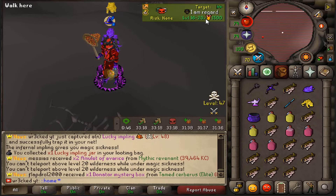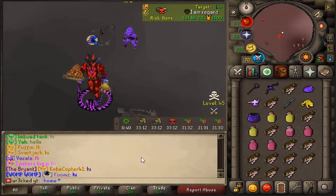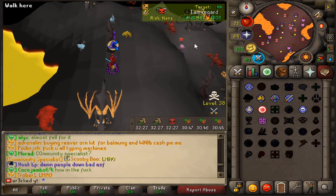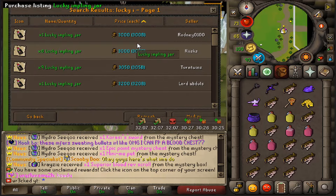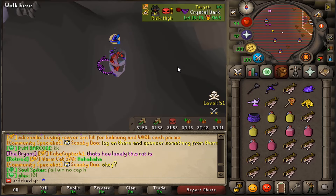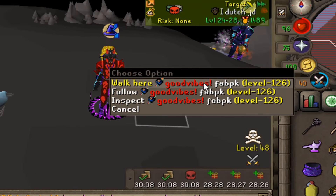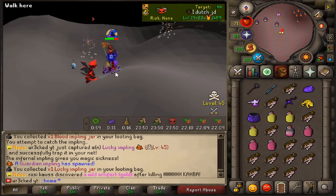A lucky impling! That gives me magic sickness but luckily I have a target that won't kill me — that's pretty OP, I'll take it. Chat's going crazy! Look at my map, there are so many right here. We're getting out though — we got a lucky imp, that's a free 300 bill cash! That just made the money this hour skyrocket. Also another cursed impling — not times two, dang.